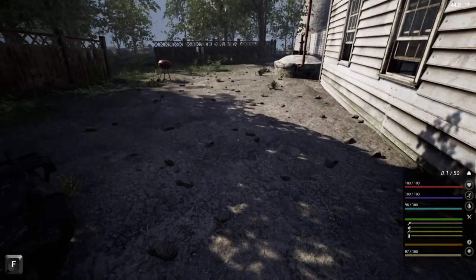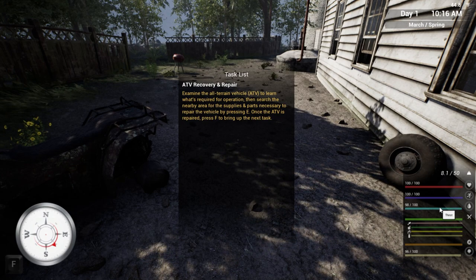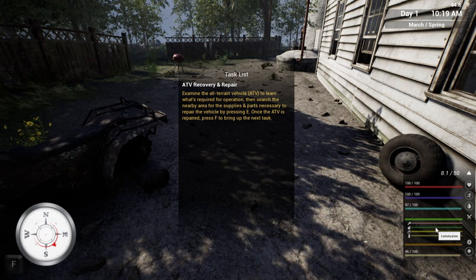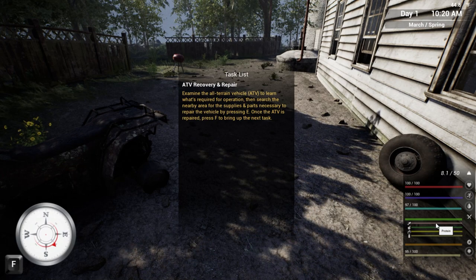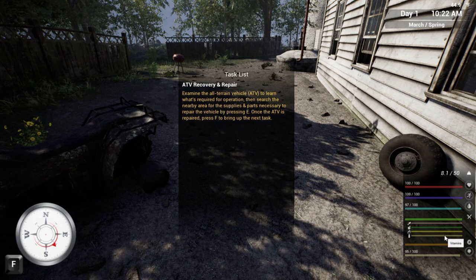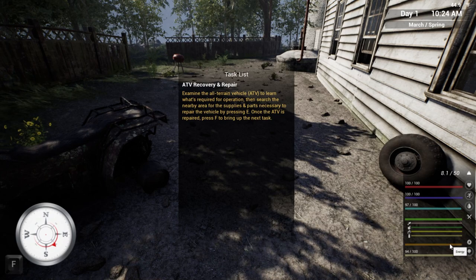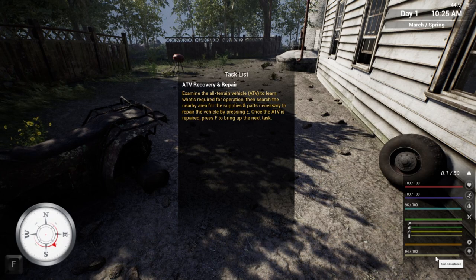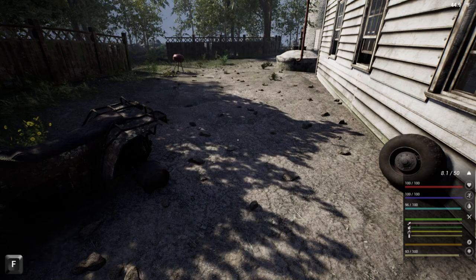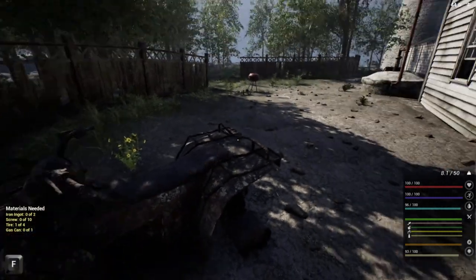On the bottom right we've got our health, stamina, thirst — that's our water — and hunger. We've got four different hunger categories, which is pretty realistic: proteins, carbohydrates, fats, and vitamins. Plus energy and sun resistance — that's a lot of stuff to manage. We already found a tire over here, making progress already.